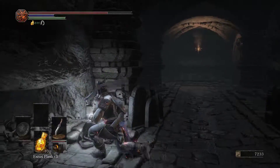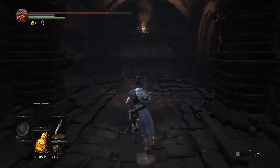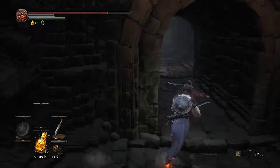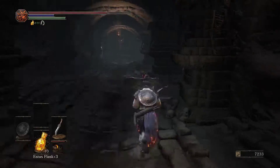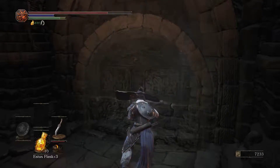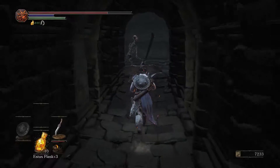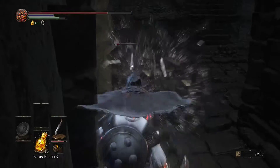Eventually all the paths here kind of meet up. There is a false wall around here somewhere — I'm not really exactly sure which one it is, or if it's even in this area. I can backstab a skeleton — I guess I figured that out.